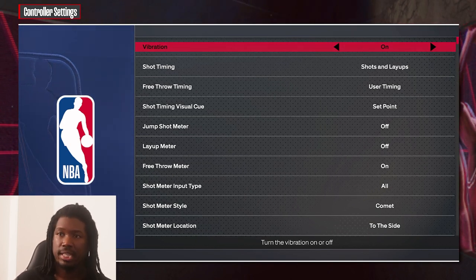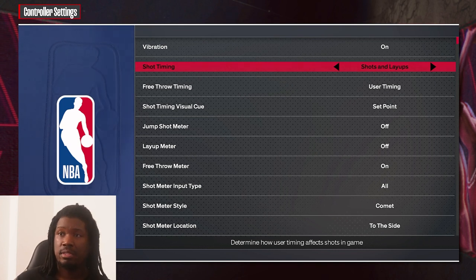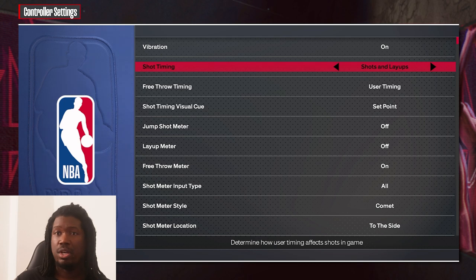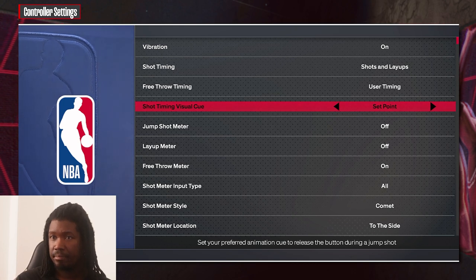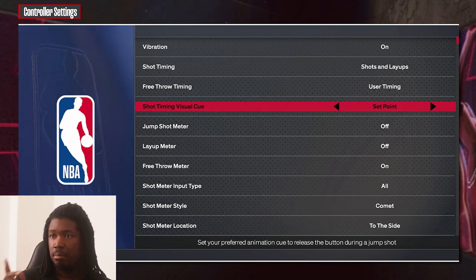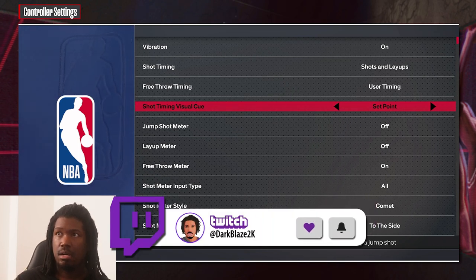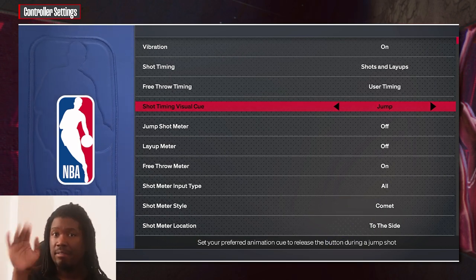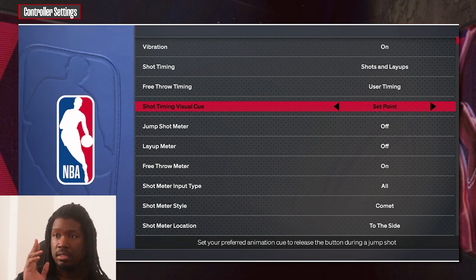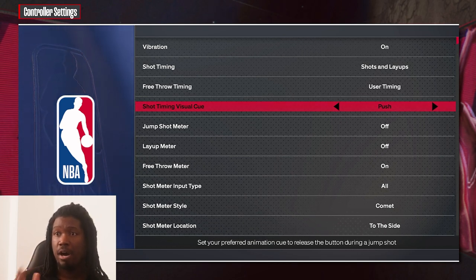Controller settings: Vibration is personal preference, but I like having it on. For layup timing — you can set it to shots and layups, but if you want shots only you can do that and let layups be automatic. For shot timing, 'Set Point' is the good spot to aim for, especially playing online in MyTeam. 'Early' or 'Jump' means very fast — I don't think you want that because you're going to mess up your timing.